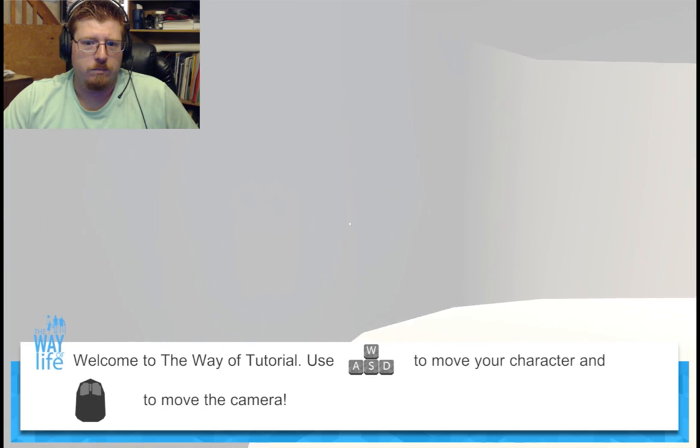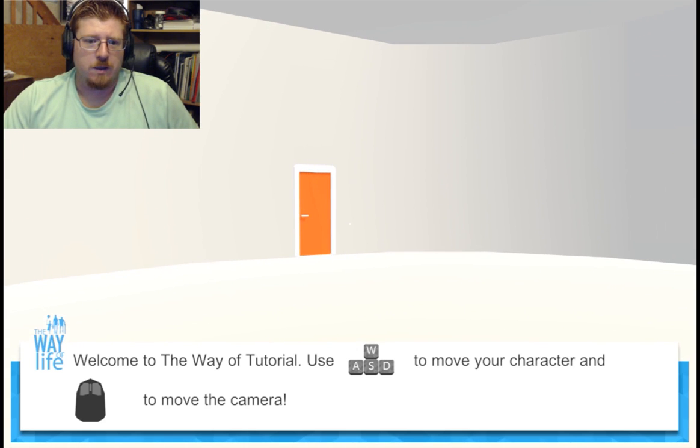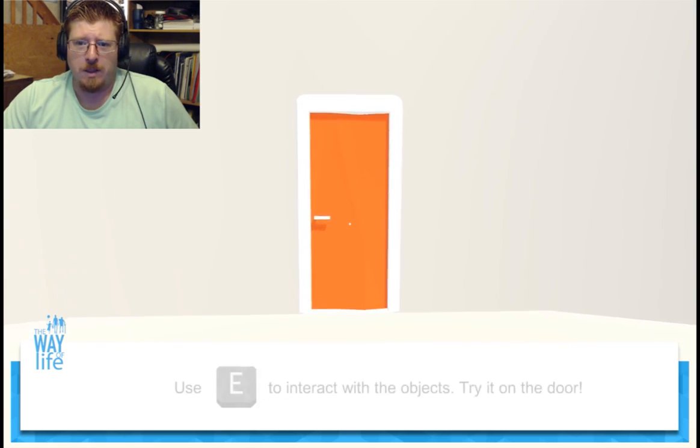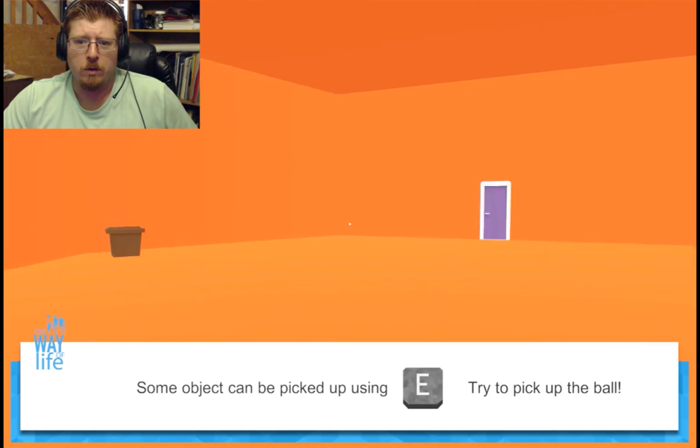We're in a big old empty room. There's nothing around us. It says, 'Welcome to The Way of Tutorial. Use WASD to move your character and mouse to move the camera.' Cool, I figured that one out. And there's a little button. Press E to interact. Nice.